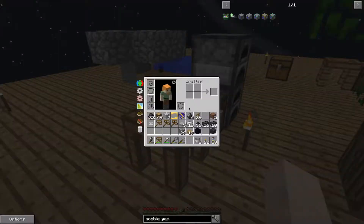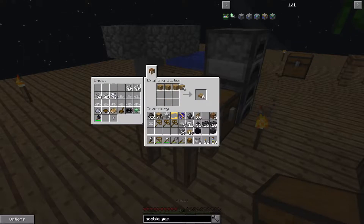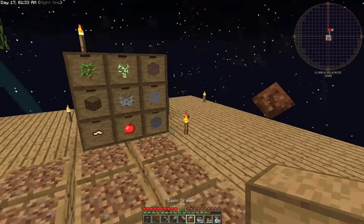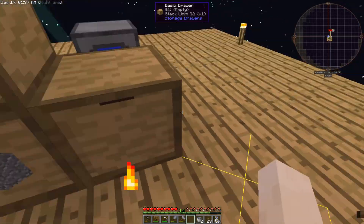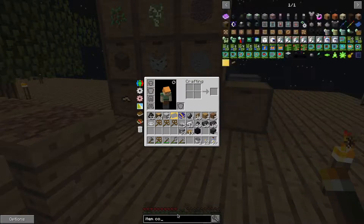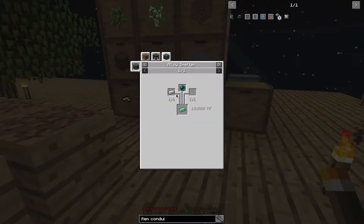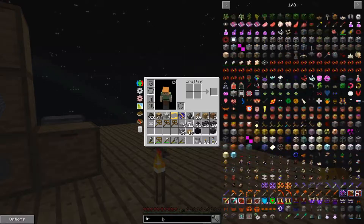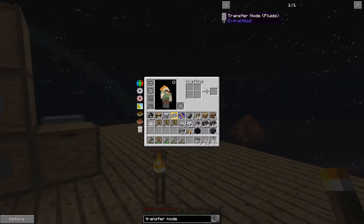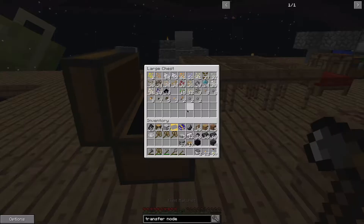Let's start by making a storage drawer to store the cobble. We're a bit far away from item conduits, which are my preferred option, and we don't have an ender pole yet, so our other option is transfer nodes. We need two pieces of glass, one redstone, and slabs — but we don't have any redstone.